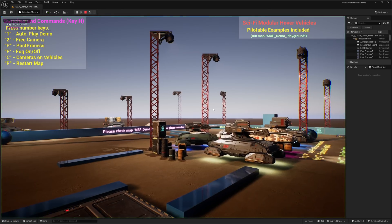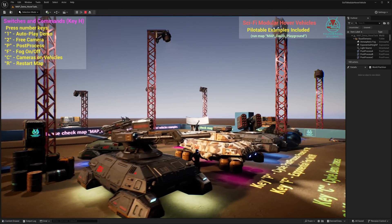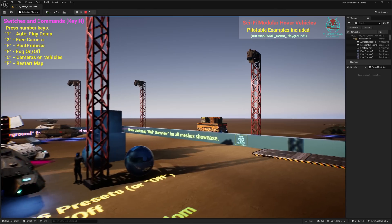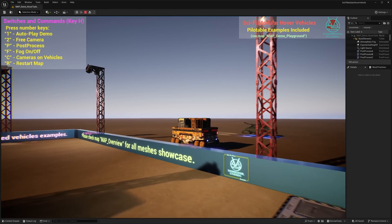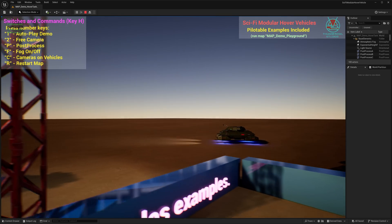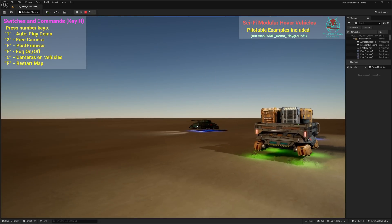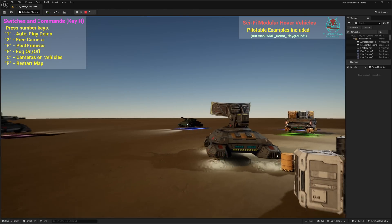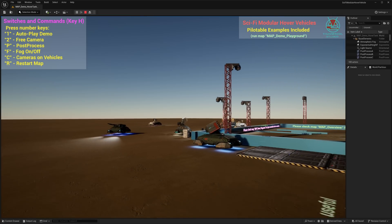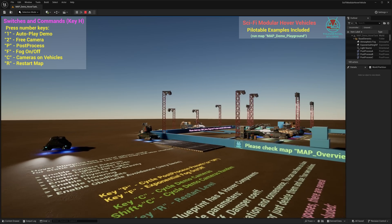The first one we're going to look at is the hovercraft. We'll do the autoplay demo, which just shows you the various different hovercraft styles. I'm going to turn that fog off — it looks really bad. Fog and post-processing can be toggled. That probably looks the best. So you get an idea of the various different vehicles implemented in this map. There is a pilotable demo as well — he's got all the blueprints set up so you can control one of these hovercrafts and drop it into your game. It is a very comprehensive pack of futuristic hovercraft.